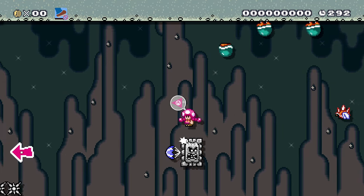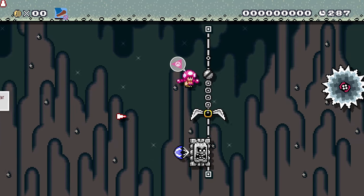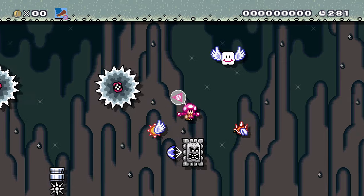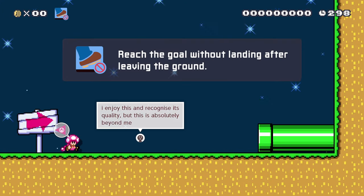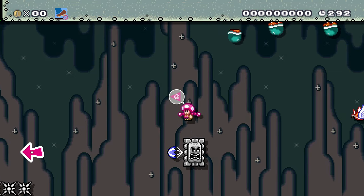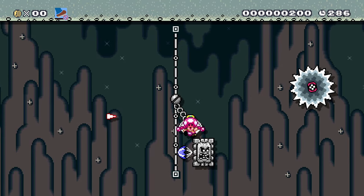Good use of music though — I love that you have this music in here. This is some of the best music from Mario 64, put this in all the games. There's also a song from Mario Galaxy. Landing on that counts as landing, so you lose because you've landed after leaving the ground. The other uses of this clear condition I've seen are mostly just the opposite — levels where you need to land, so they designed the whole level around not jumping in the first place. Which is cool.